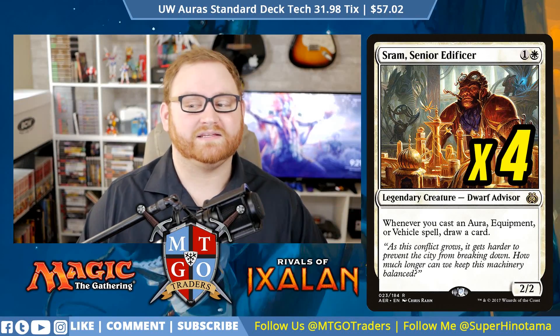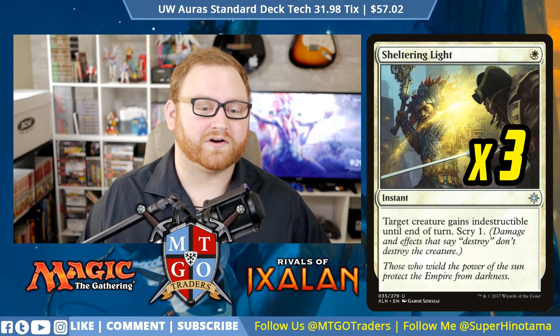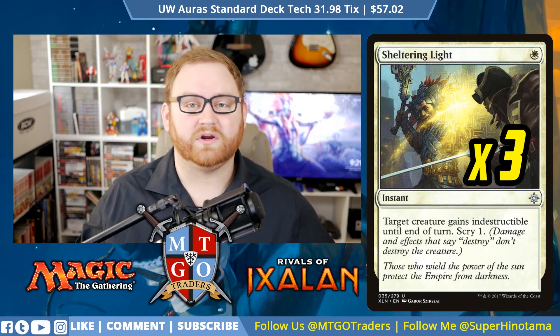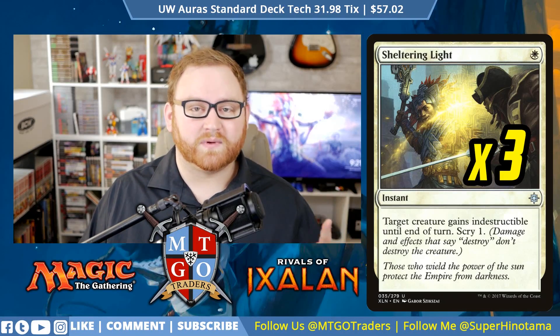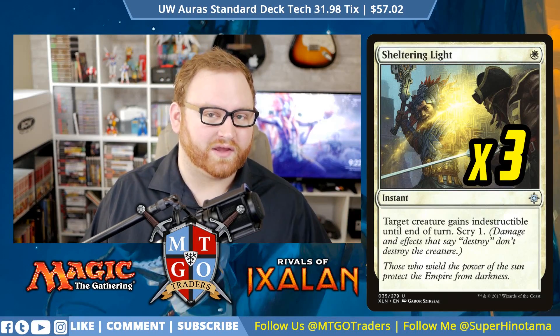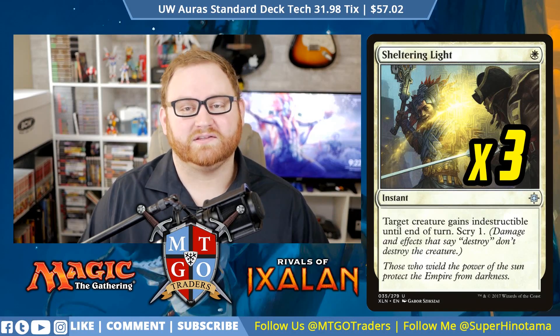That's all 19 creatures in the deck. Let's go to spells. We have 3 Sheltering Light, a great card from Ixalan. It's a 3-of, 1-mana instant — target creature gains Indestructible until end of turn, and we get to Scry 1. A great way to have our creature survive a board wipe, a kill spell, or a burn spell like Lightning Strike. We also get to Scry 1 on their turn, helping us line up our next play. Love Sheltering Light, and that's why it's a 3-of.